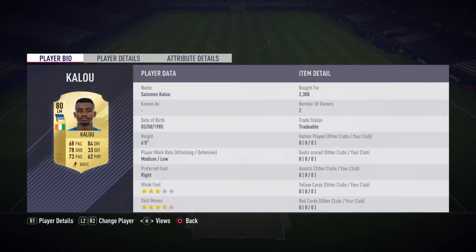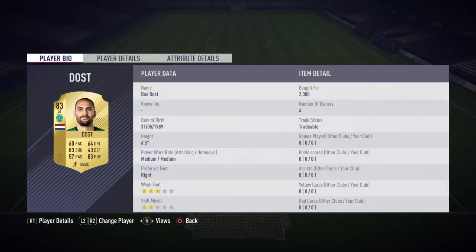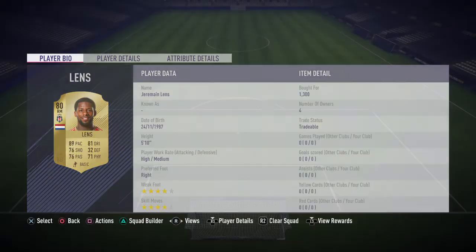Then the forward 3 is Salomon Kalou, who used to play for Chelsea, at 2300. Bas Dost who's 2300. And Jermaine Lens, who used to play for Sunderland I think, at 1300.